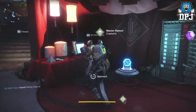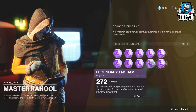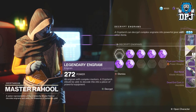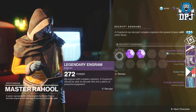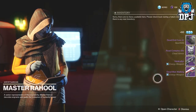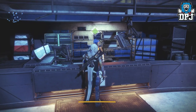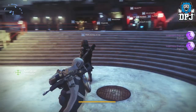Let's grab an engram from the Cryptarch first and then go open this loot. My power level is 272 so hopefully I get some drops at a nice high level. I'll spam through them and look at them after. We got no exotics, which is no surprise for me.